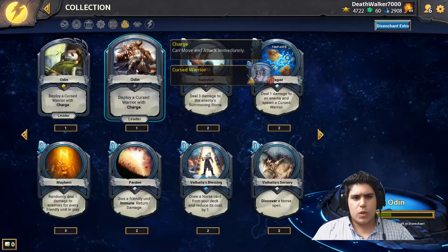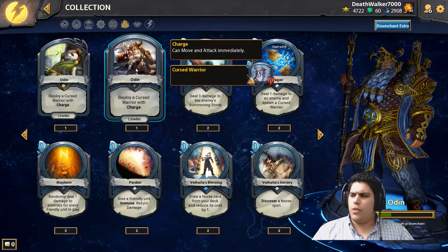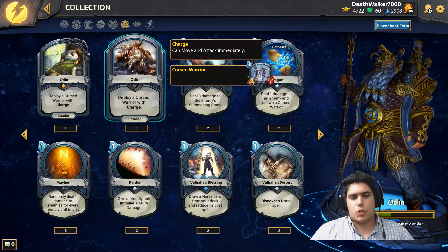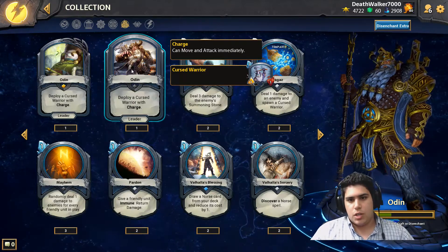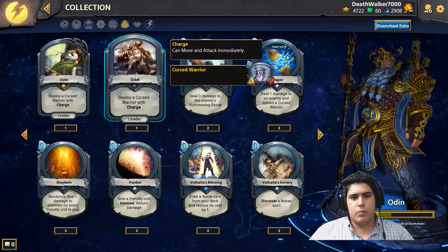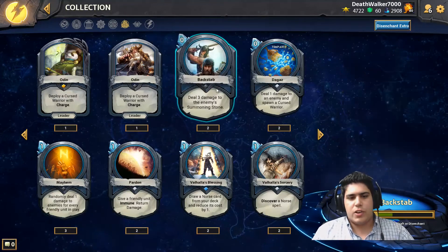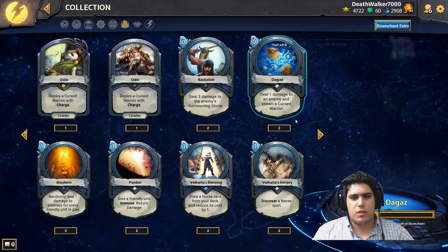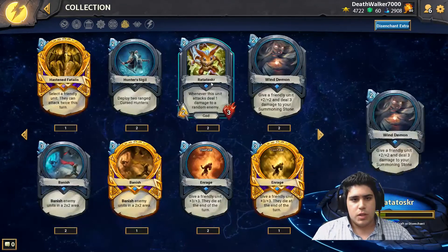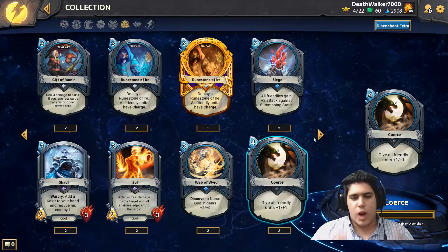Then we have Norse. The Norse leader is Odin — the Allfather — whose ability spawns a one-one Cursed Warrior with Charge. Charge means that when the unit enters the battlefield, it can move and attack immediately. It's a really aggressive style of play. You're going to see a lot of cheap cards — many two-cost cards, lots of ones and twos. There are so many cheap cards in this Pantheon that it really functions as a rush deck, though it can also play mid-range. The highest-cost card is only six mana, and they have very few of those.